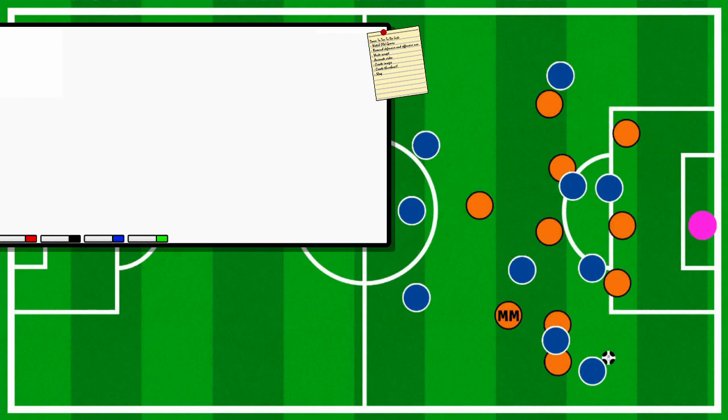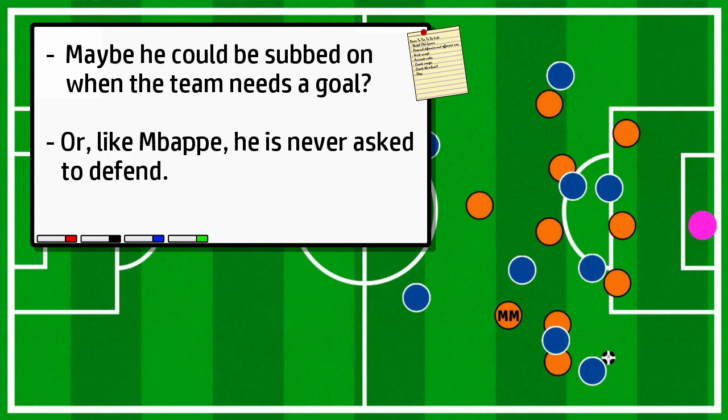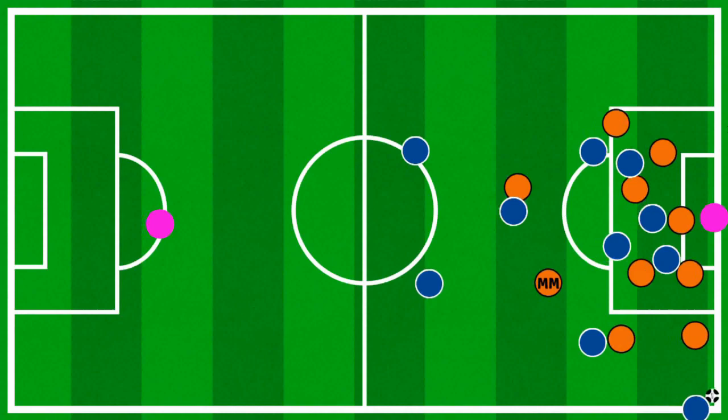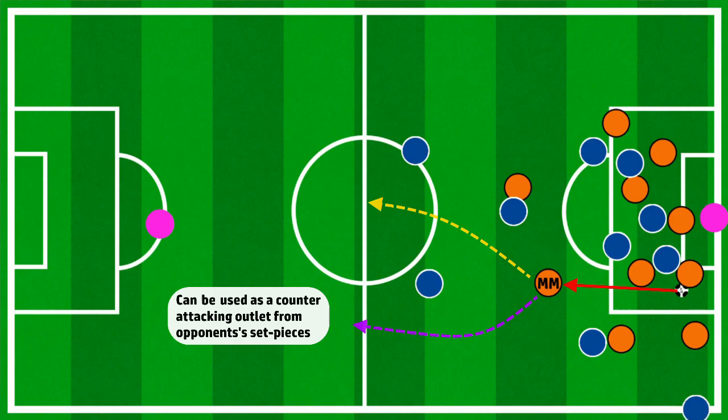In a team that expects every player to help defend, this is an area he could improve on, or something that is minimized by a team playing him at a time in the game when attack is preferred, or having a system where he doesn't need to defend. Finally, in terms of set pieces, Mudryk adds an interesting option — he won't score bucket loads from free kicks, but he can put decent balls into the box. Defensively, he's not asked to be in the box; instead he's used as an outlet for counter-attacks, which suits his play style.